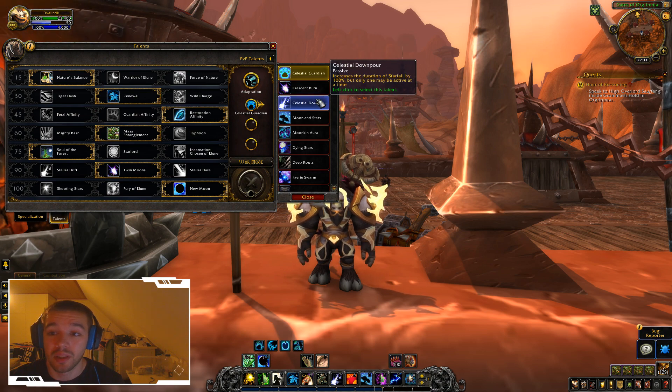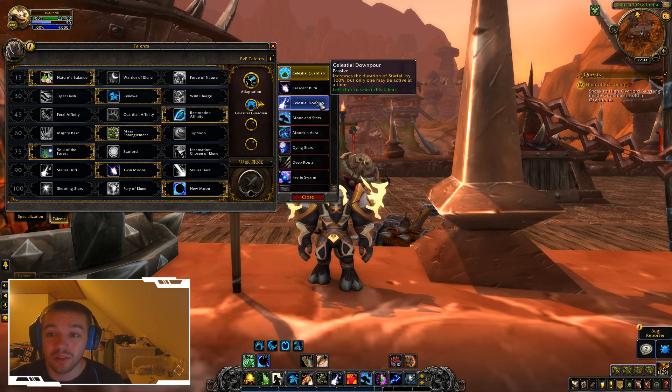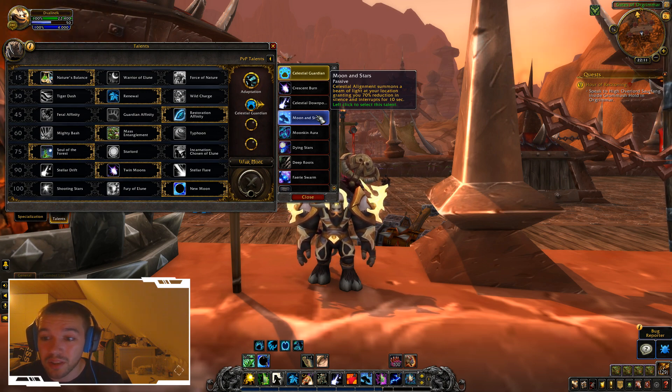Then there's one that increases the duration of Starfall by 100% but only one may be active at a time, so no more multiple Starfalls. And Celestial Alignment now summons a beam of light at your location, granting 70% reduction in silences and interrupts for 10 seconds.